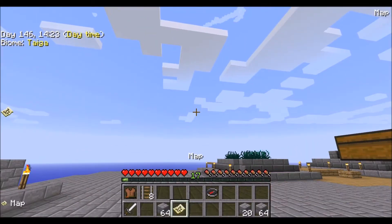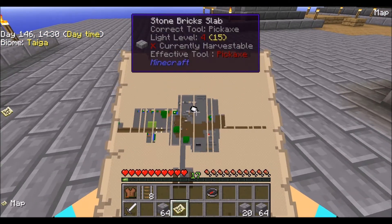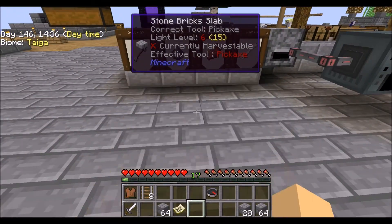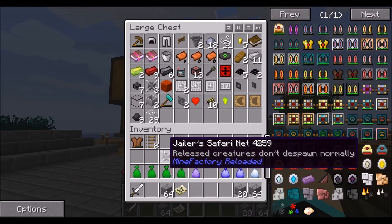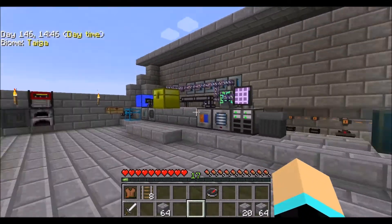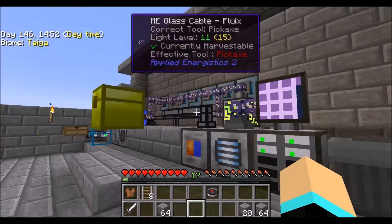I don't know what this map is for really — it's an empty map. Oh, it's going to make a map of where we're at. Great. Sand — what do you need, sand? There's a lot of sand in this computer.